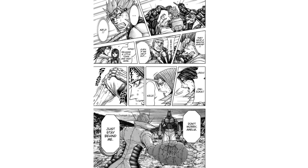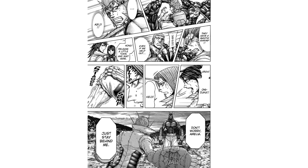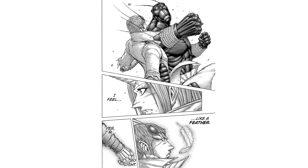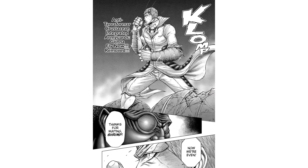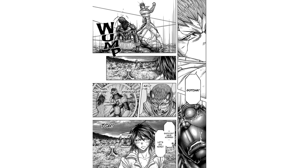Its punches were faster and heavier, and its durability was tough enough to scare even seasoned fighters like Marcos and Anastasia. For context, real Mantis Shrimp can punch at the speed of a bullet — now apply that to a cockroach hybrid fighter, and you get a serious threat. Keiji eventually turned the tables by removing his weighted gear, which boosted his speed and reflexes. With help from Marcos and Anastasia, they finally managed to bring it down.